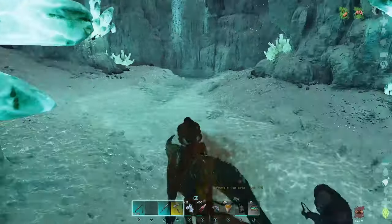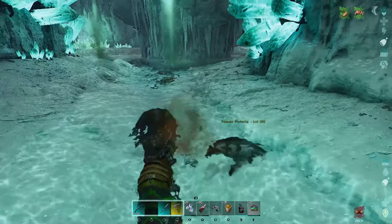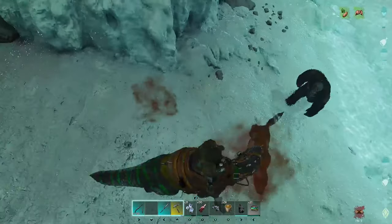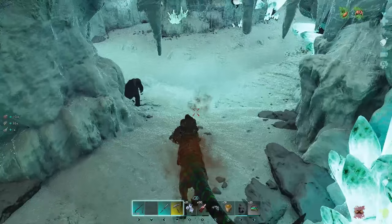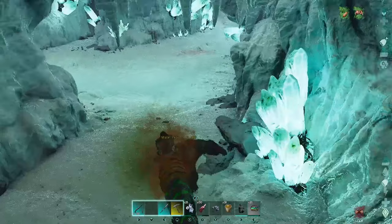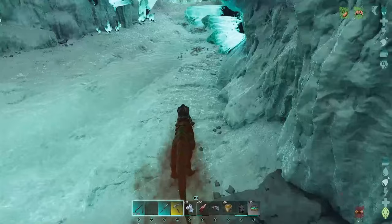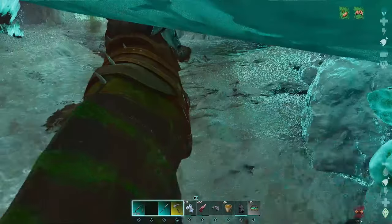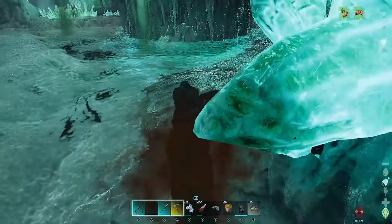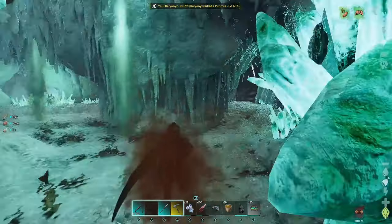We glitched here — this isn't good. The Yetis do a knockback which can sometimes actually be quite useful. If you get stuck somewhere, the Yeti will actually knock you out of the area where you were stuck. I was glitching on the side of the ice, but because the Yeti knocked us out of there, we managed to get ourselves free. You don't want to be stuck in this cave — trust me, this is not the cave to get stuck in.